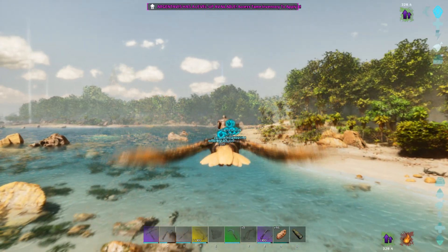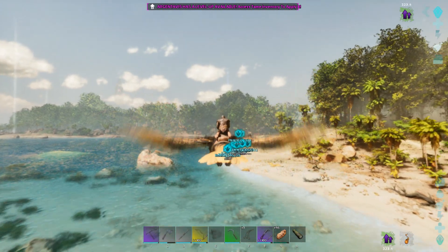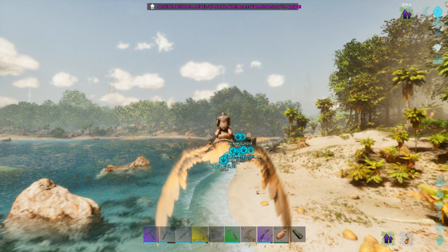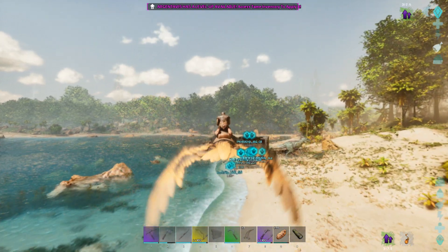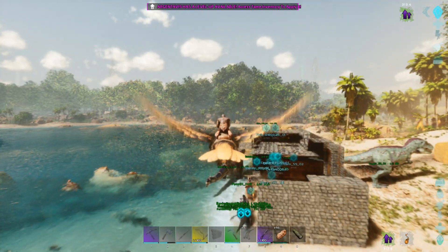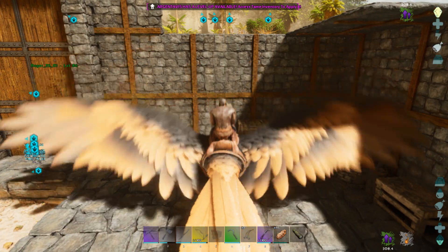Ark has got some funny things going on with its atmospheric stuff. Look at that — we just go from mega hot to reasonably hot to mega hot to reasonably hot. It's all over the shop. So we're going to have to dip down here because we're going to put some of the metal in here.